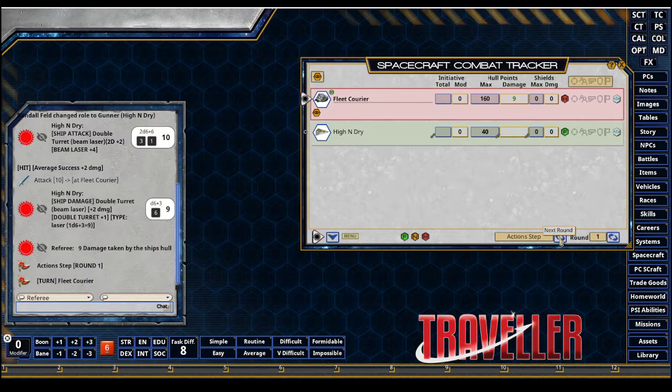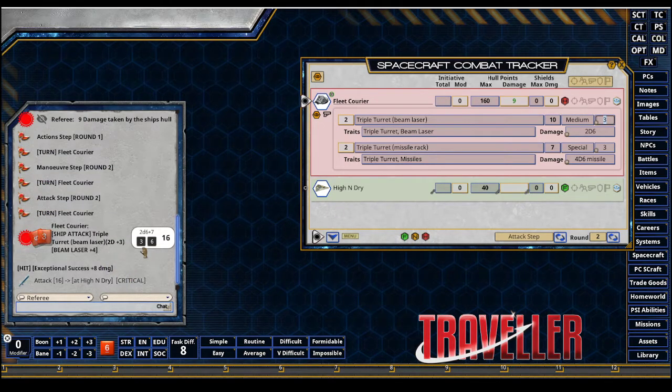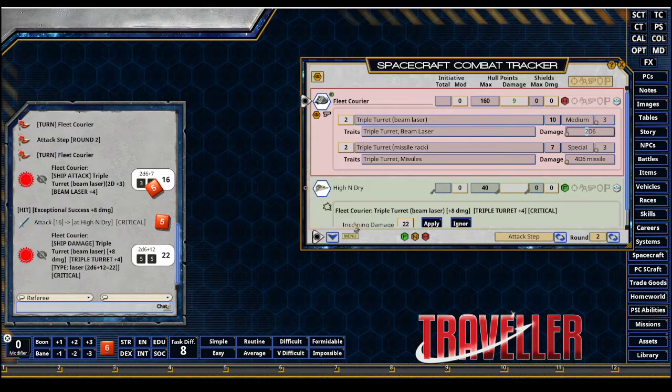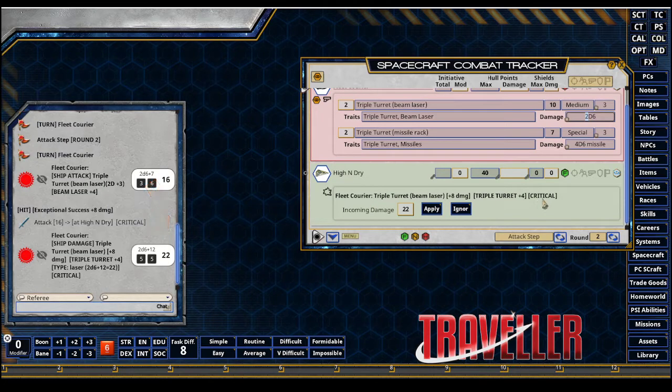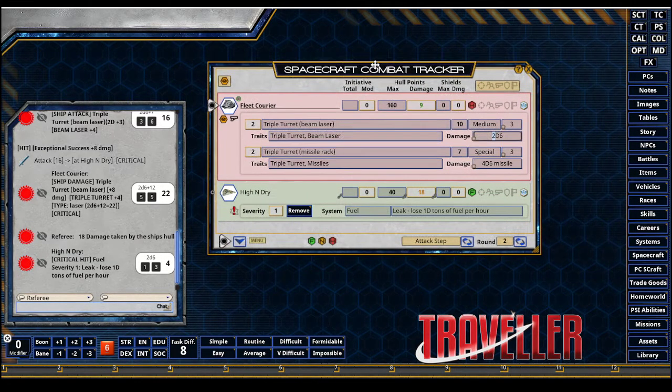Now they can continue through this round, going through each step. We're on round two, attack step, and one more time I'll see if I can hit the High and Dry with the fleet courier. Big hit — I got a critical. I'll go ahead and apply the damage: big time damage plus the critical. Incoming damage is 22, I hit apply. It rolls on the crit table — severity one, fuel leak, lose 1D tons of fuel per hour. You can see that's all baked into the Mongoose Traveler rules here on Fantasy Grounds.